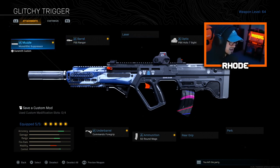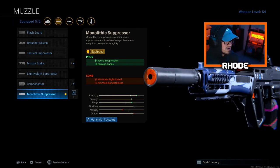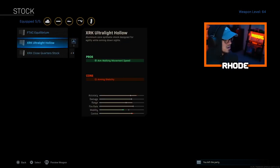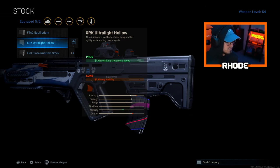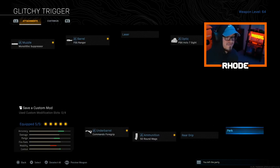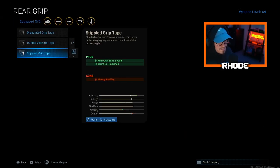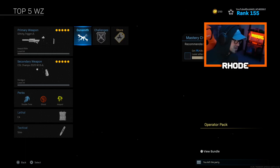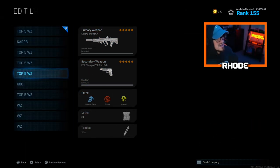You could also run this as an SMG — it can literally outgun every SMG you encounter in the game, and the ADS speed is very good. If you want to make it quick and fast, put a Tac Laser and a Close Quarters Stock for very good ADS speed, and a Simple Grip Tape. It outguns any SMG up close and the time-to-kill is amazing.